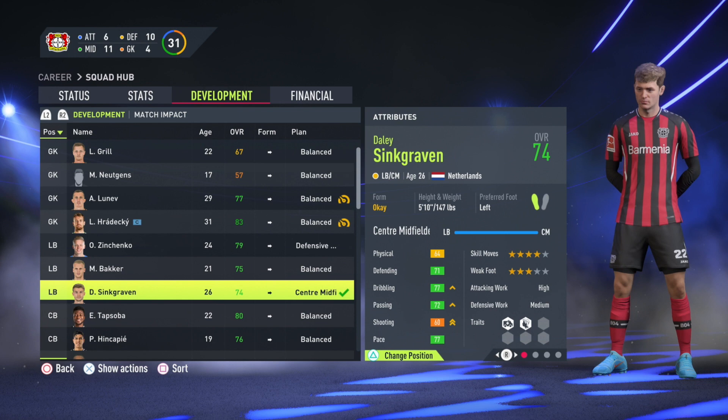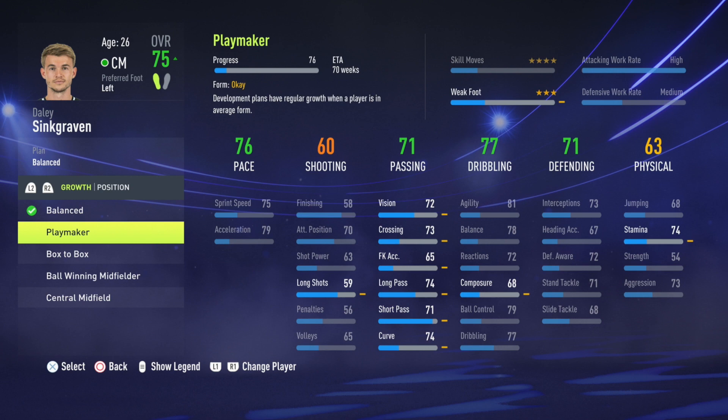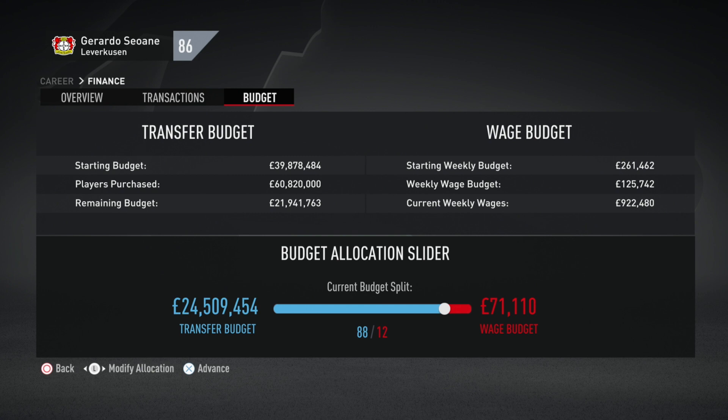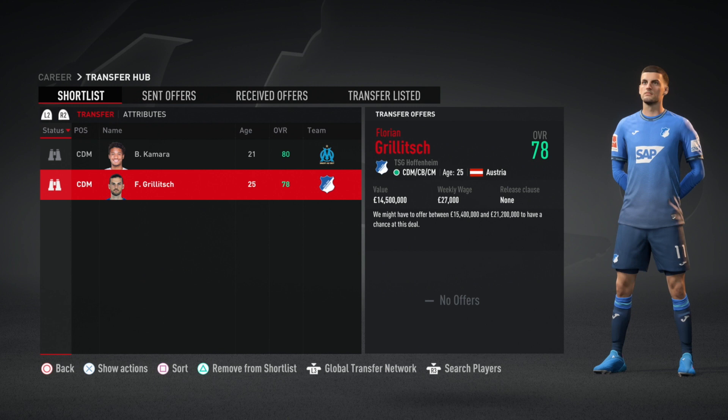I did change Sinkgraven's position as recommended — he's a great passer with good dribbling and decent crossing stats, so he can play left back, but I think he'll be better through the middle. Once we sold Aranguiz he'll provide cover in the middle of the park. After season ticket money came in we had a little more money remaining to sign a new holding midfielder to replace Aranguiz. There are two names on the shortlist depending on your budget.